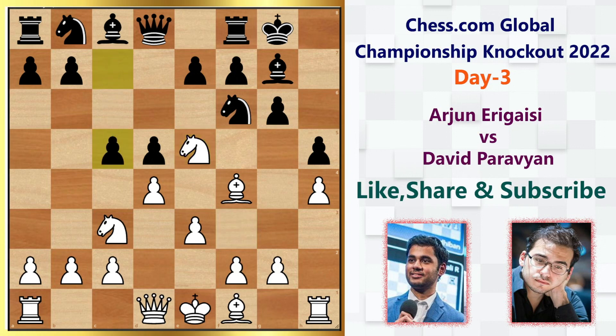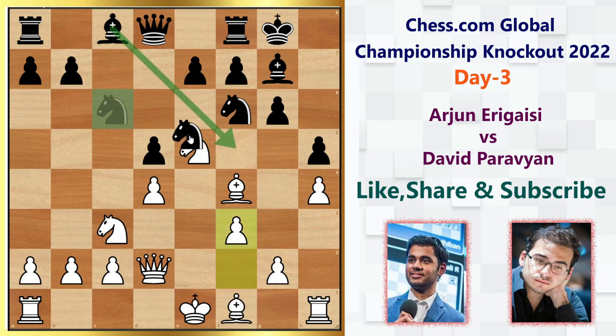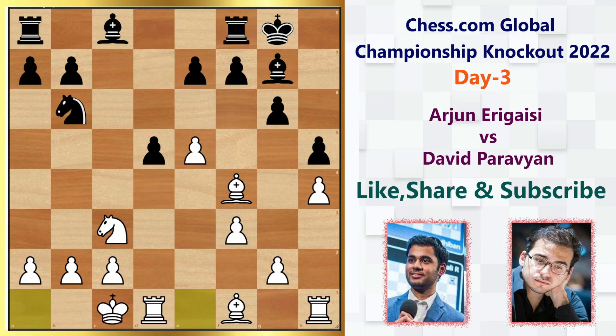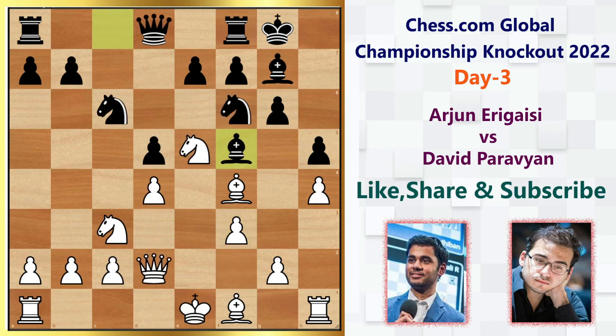Black immediately attacks the center with c5, and after queen to d2, it's good to have this pressure in the center. But Black immediately releases the tension with c takes d4, e takes d4, then knight c6 — a developing move also hitting the e5 knight. After f3, bishop f5, we have bishop b5. Before developing this bishop, if you're wondering about capturing the knight — you can, but after d takes e5, knight d7, queen d4, queen b6, queen takes queen, knight takes b6, and queenside castling, White is still slightly better.